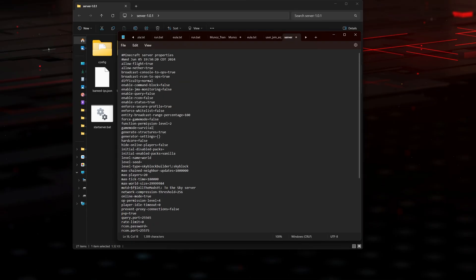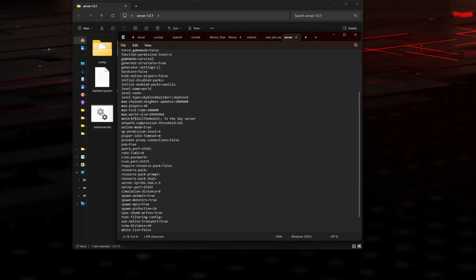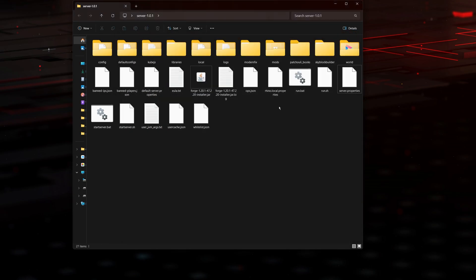You can also play around with the other settings here if you want to change the game mode on your server. As you can see, we now have our server IP address added, and we also have a server port which by default is 25565 — that is the port you'll port forward later. So if you already know how to port forward, just port forward that port and people will be able to join using your public IP address. Copy the IPv4 address again, close and save the text file, and go ahead and run your server once again.